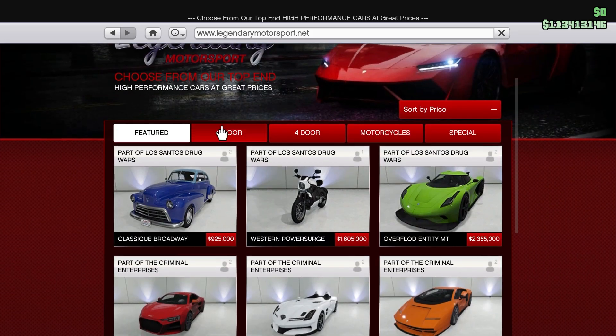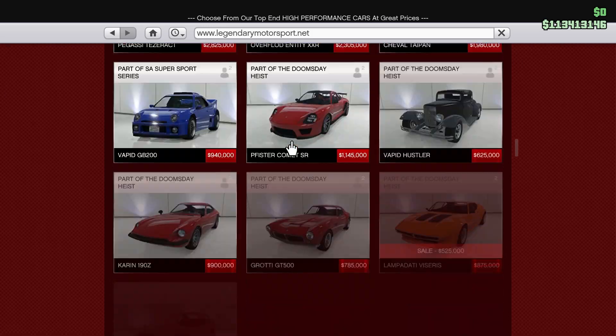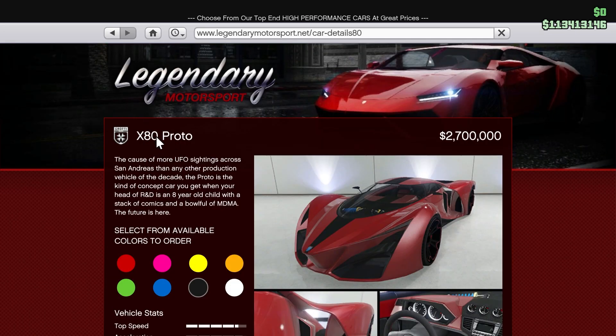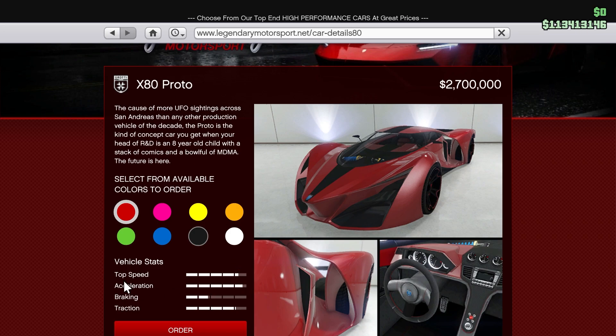Let's go again and buy a different one. We can go and buy this car — you probably saw it in yesterday's video. It's the X80 Proto. 'Caused more UFO sightings across San Andreas than any other production vehicle of the decade. The Proto is the kind of concept car you get when your head of R&D is an 80-year-old child with a stack of comics.'